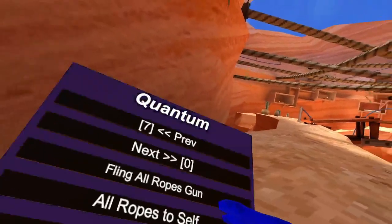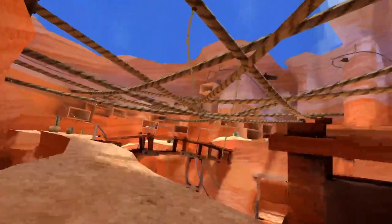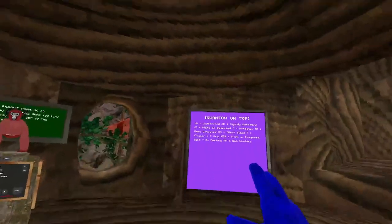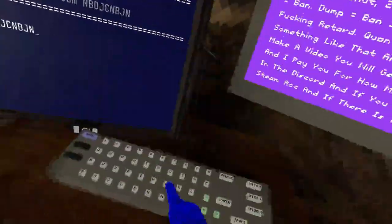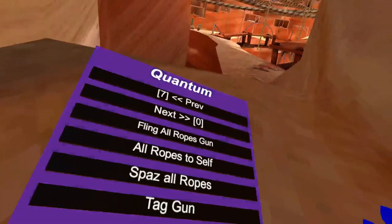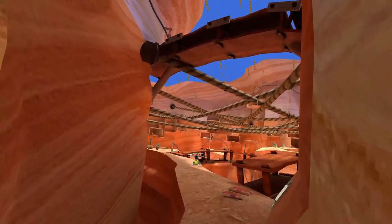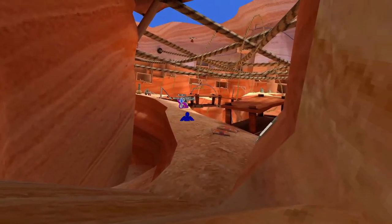All ropes yourself makes every single rope in the digit face the direction you're facing. Spazz all ropes is insanely cool because everyone can see it. I'm going to go into a public lobby and show you. The mod comes with a Quantum label on top as a description. See — everyone can see it. The tag gun works like that too, and this moves your rig to a player.